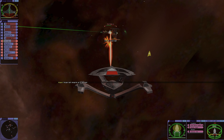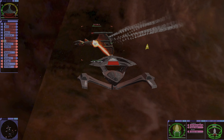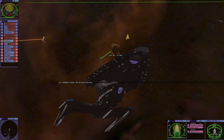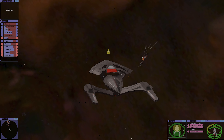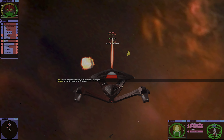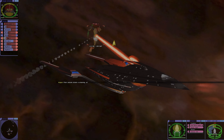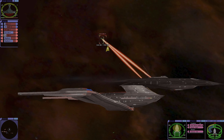Target hull integrity at 75%, then dropping to 50%. Simulated enemy ship has been destroyed. Simulated friendly ship has been destroyed. Simulated enemy ship has been destroyed. Really — they took out the Sovereign? I mean, I know I'm not using the refit, but still... That's surprising. Simulated friendly ship has been destroyed. Oh god, we're about to drop like flies.